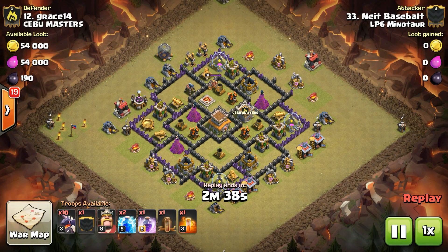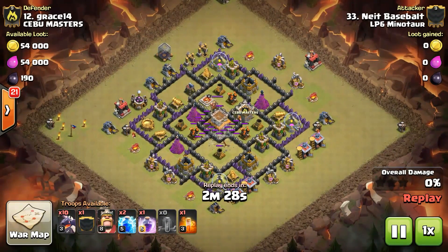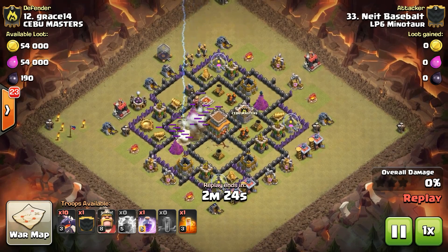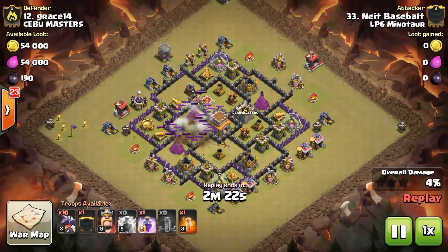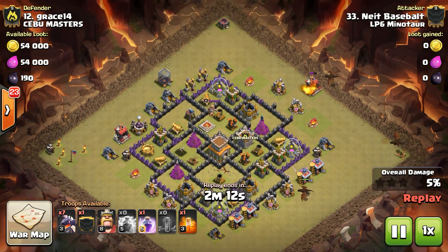So next up — this base, I think we attacked it like 12 times with some version of Govaho before finally coming in with Zapquake on AD number 1 and sending in a couple of dragons. Taking out the corner builder's hut before starting that funnel.